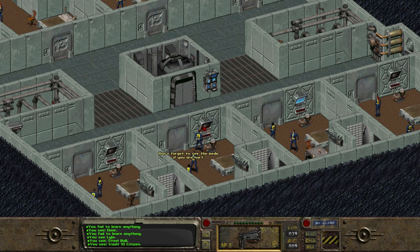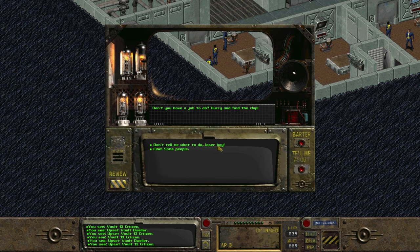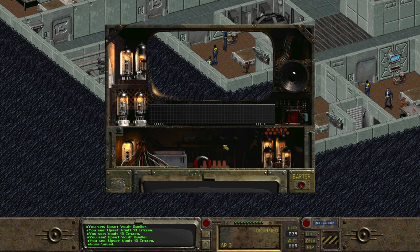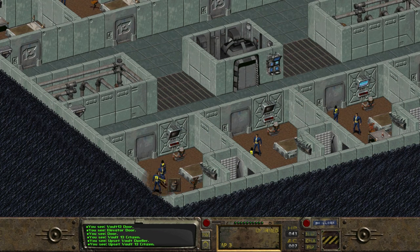The theft would have never happened if they had just had a working water chip. Moving one room over to the left, we find two people, one of whom is labeled an upset Vault 13 citizen. He says, I think you should leave me and my family alone, Oxhorn. Don't you have a job to do? Hurry up and find that chip. We can instigate this guy by saying, don't tell me what to do, loser boy, but if we do, he turns hostile, as does the entire vault. Seeing as how these are our friends and neighbors, we don't want that. So instead, we can talk with him.